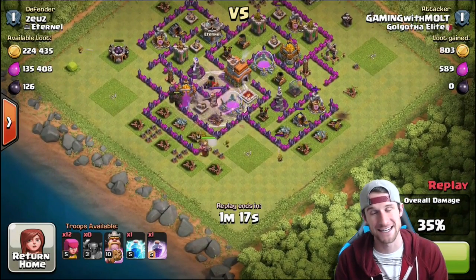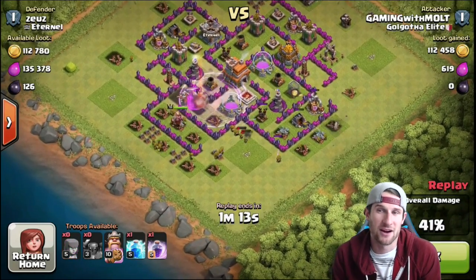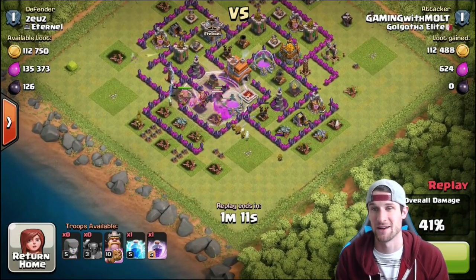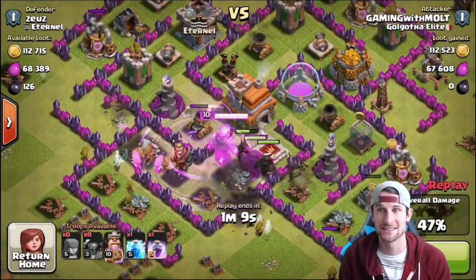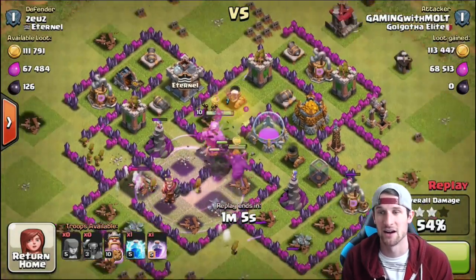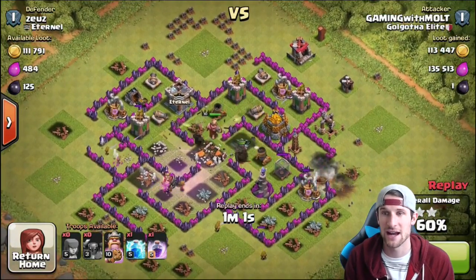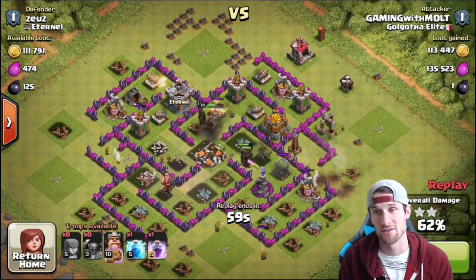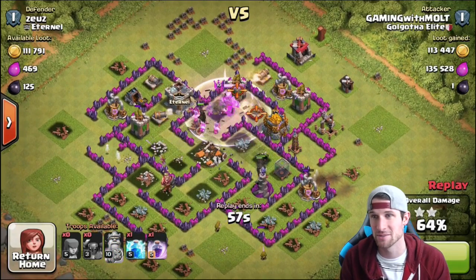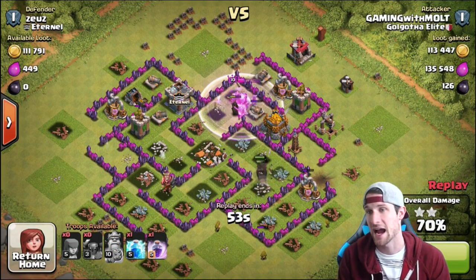It's crazy seeing our Level 10 King on this base. I never thought that we would get there — I mean, I thought we would, but now that we're there it's like freaking awesome. I'm so excited because at level 10 he has his second level of his ability and he just goes to town on this base. We haven't used his ability yet. He does start to go down a little bit because he's being focused over the PEKKAs, but that's okay — we're gonna use his ability right there and he's gonna completely crush these guys.